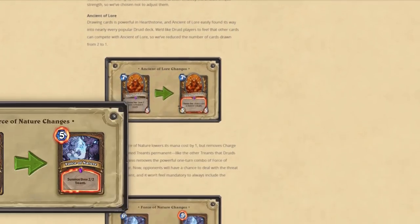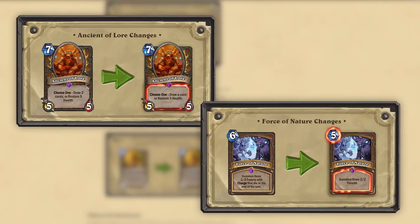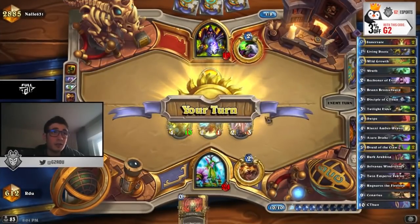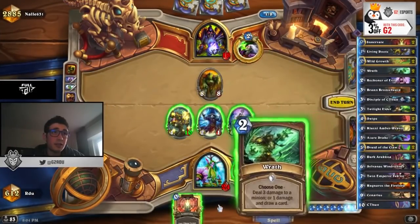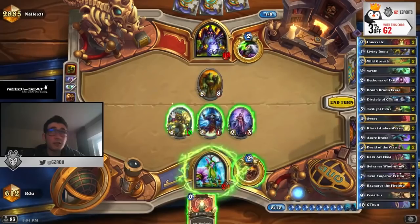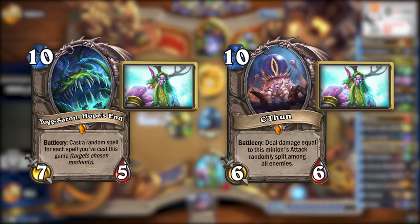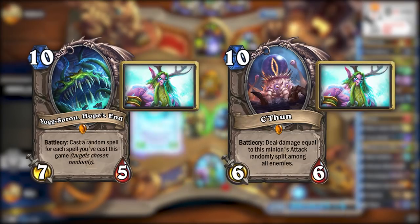Alongside the announcement of the Year of the Kraken, many cards were nerfed, notably including Force of Nature and Ancient of Lore. The reaction was that this was the final blow to Druid, as Force and Savage was the key combo. This ended up being only somewhat true, as Whispers of the Old Gods brought the class the C'thun Druid and Yogg Druid archetypes, but both only ended up being mid-Tier 2.